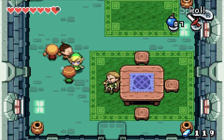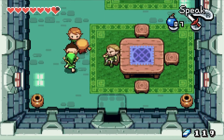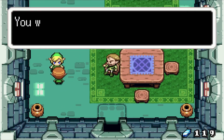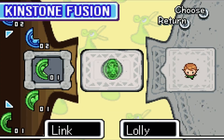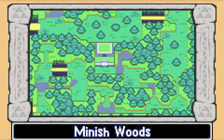I catch a kid trying to sneak off — it looks like a Kinstone fusion opportunity. Now in what appears to be Minish Woods, a random treasure chest has appeared! Something is happening between these two characters.